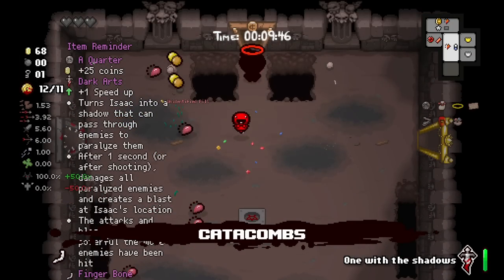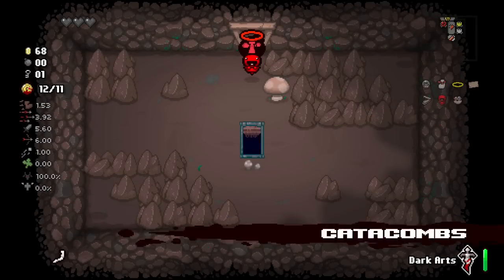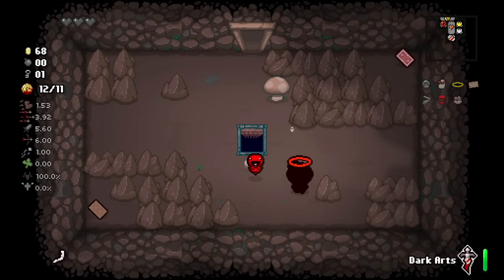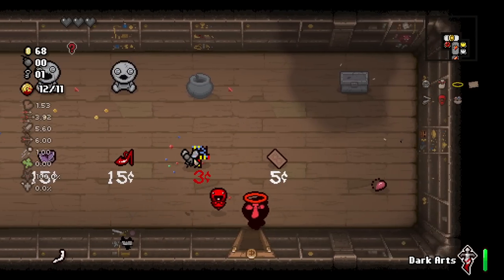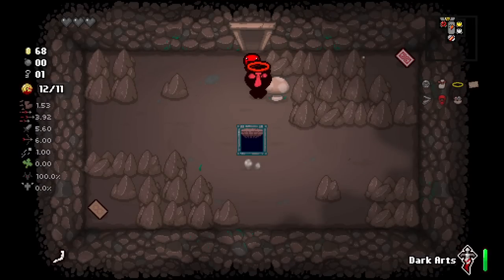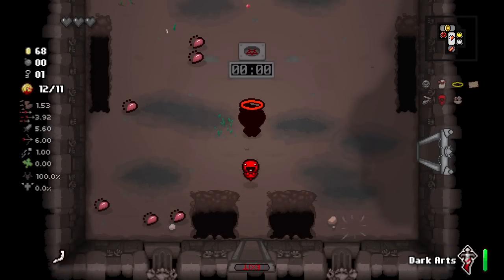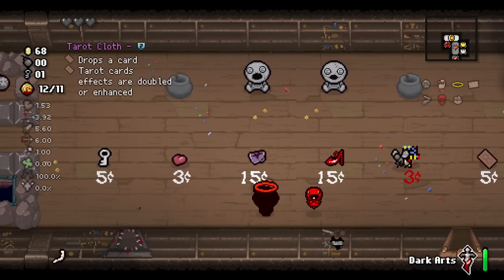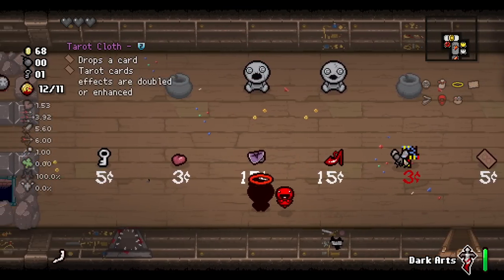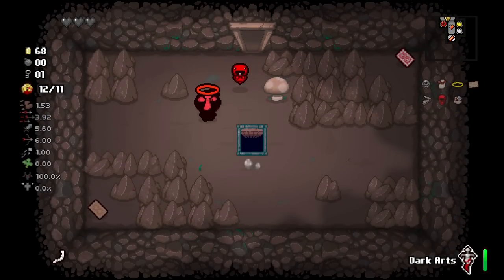We're gaining about 10 cents if we equate that back into Soul Heart form. I think we just go on down to the next floor. I know this is a Two of Diamonds thanks to the information mod — I would not have been able to check that otherwise. I would have had to buy a Tarot Cloth and then look for a bomb or something, so we ain't going to do that.